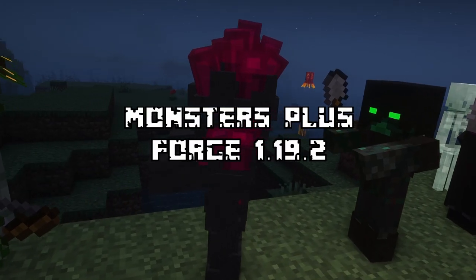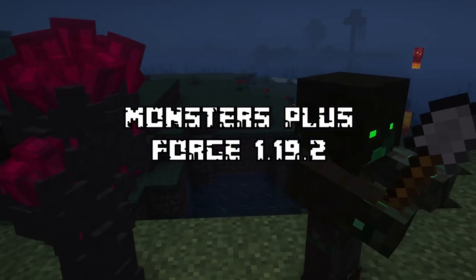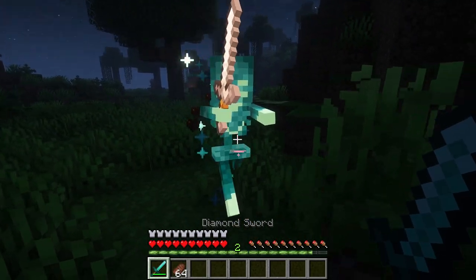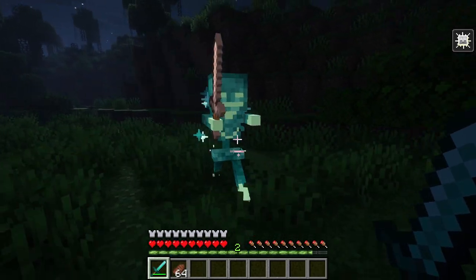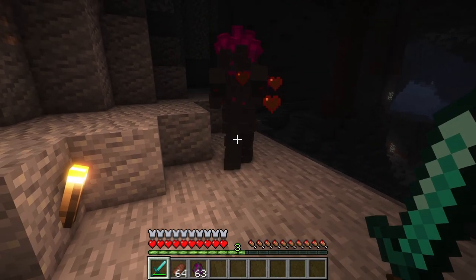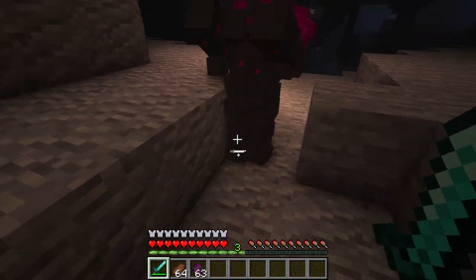The first mod that we have is Monsters Plus. This mod adds quite a few cool variants of regular enemies. The glow skeleton is slightly stronger than the regular skeleton and it also shoots spectral arrows. The crystalline is basically a regular zombie, but it has the power to summon crystals from the ground to damage its enemies.